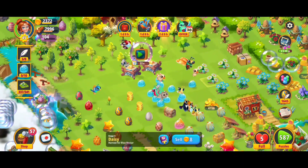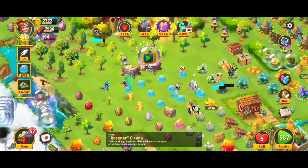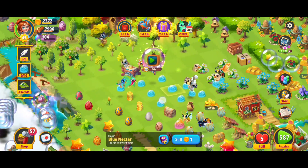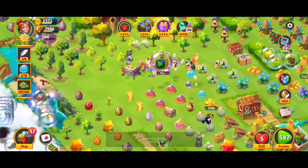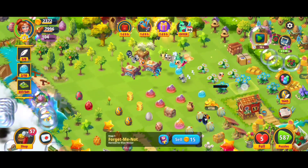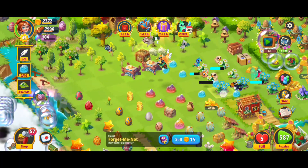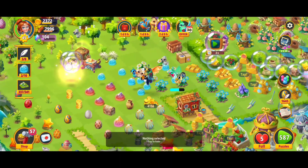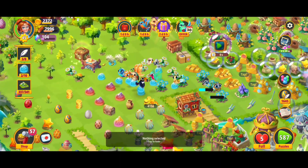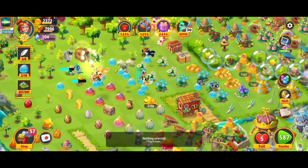We're already off to an amazing start and I think we're going to have a ten merge. Let's go ahead and do that — it counted for two merges, beautiful! Let's keep harvesting these blue nectar. Things are looking great, we're doing fantastic. I'm going to go open up those stage two trunks and we got another one of the daisies.